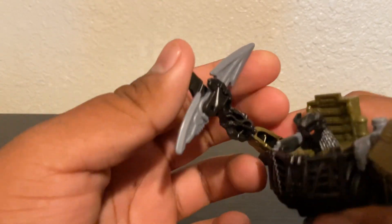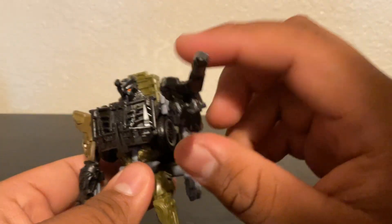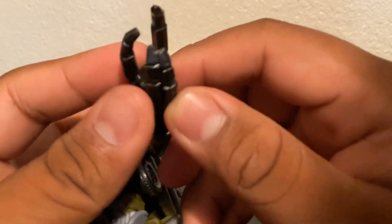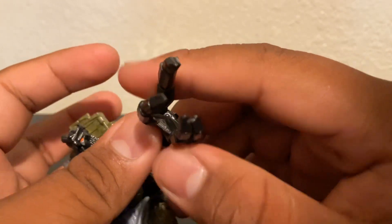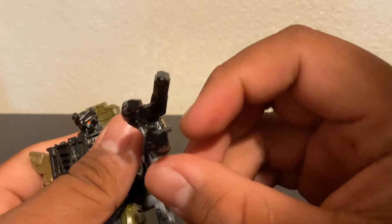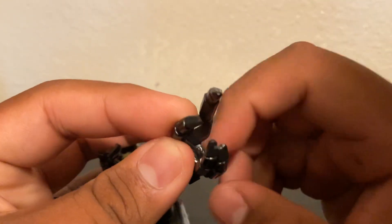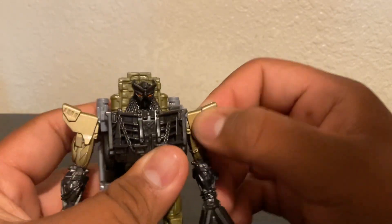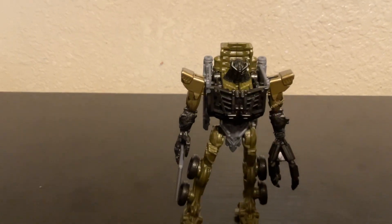He also came with a claw — there's actually four, because two stick together. I want to see what it looks like as a full claw. Hasbro, why not have a rotator so it can rotate to look like Scourge has four of them? It ends up looking like he has three. Although Scourge is cool, here is the transformation.